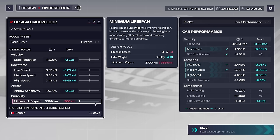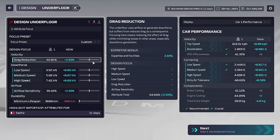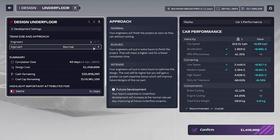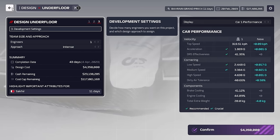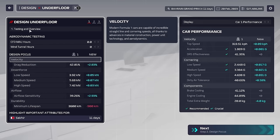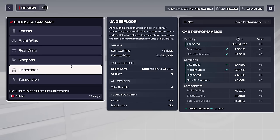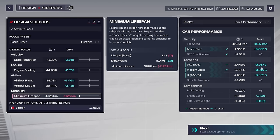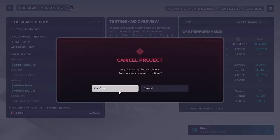This is basically what I want you to do for your underfloor, your chassis, and your side pods. Make a balanced setup to start with — keep everything in the middle — and do an intense design for those three parts. The reason is simple: those three parts with minimum lifespan and the boost give pretty great boosts to virtually every stat.